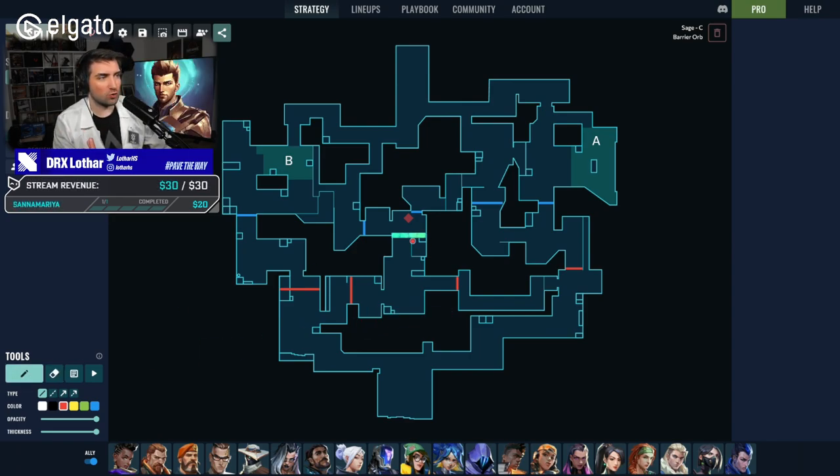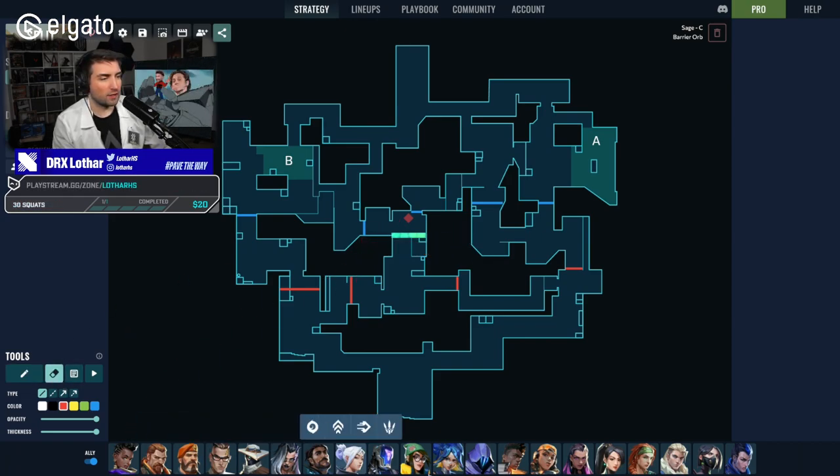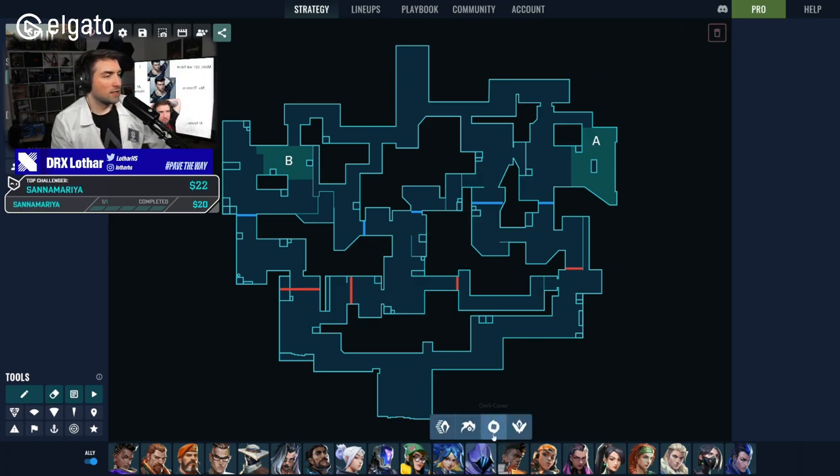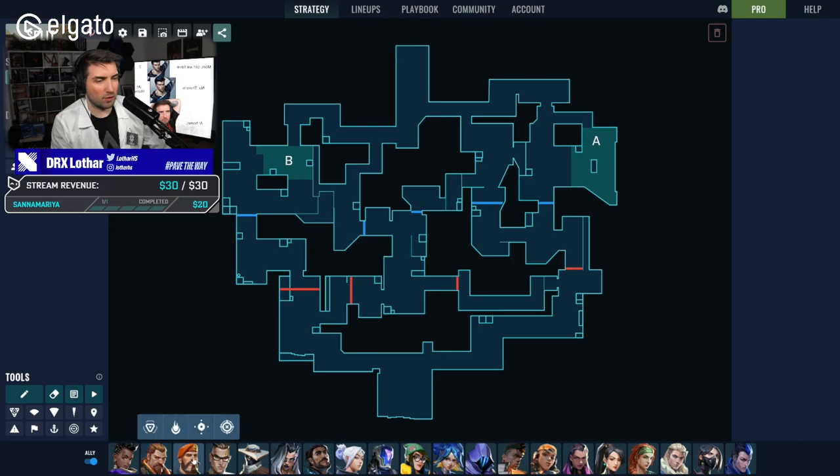First step: if there's a Sage wall, always destroy it first tempo. At the beginning of the round, do something on mid to make sure the wall is destroyed. Then create another pressure point using smokes. With Brimstone smokes — better visible — you can smoke vents to attack towards heaven B.